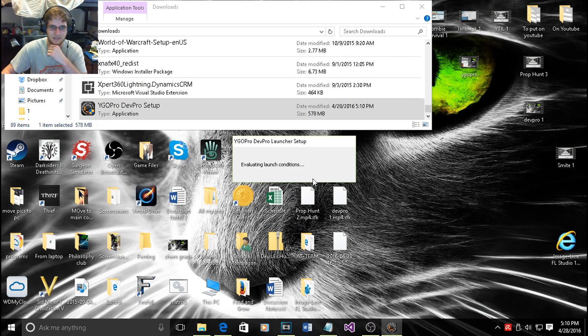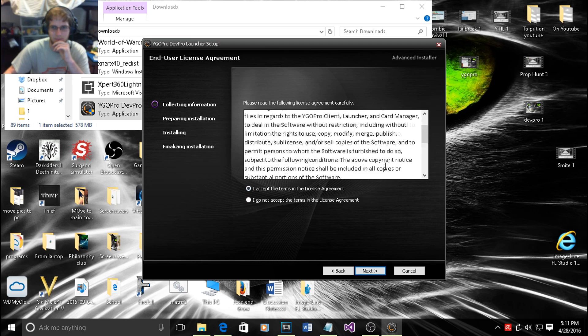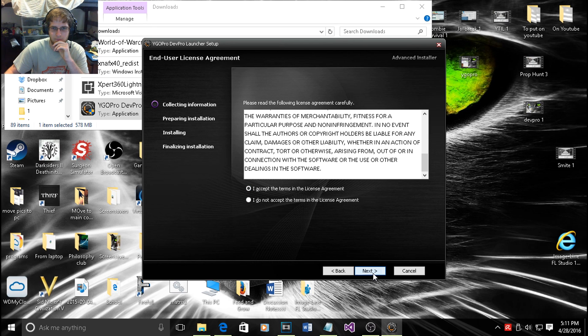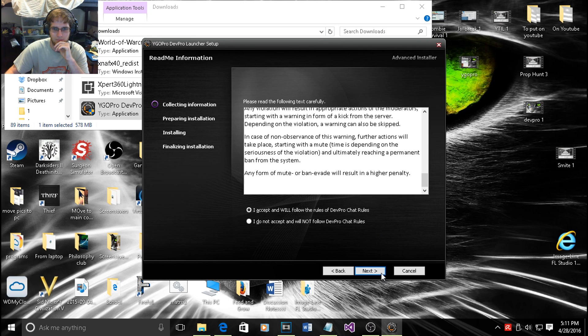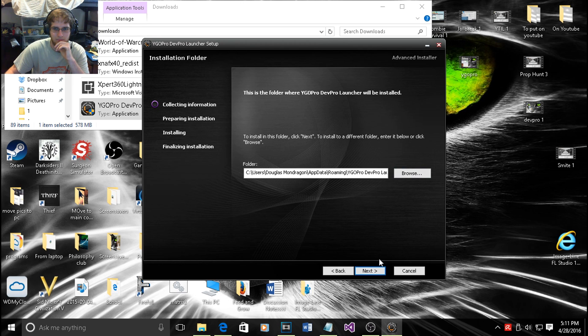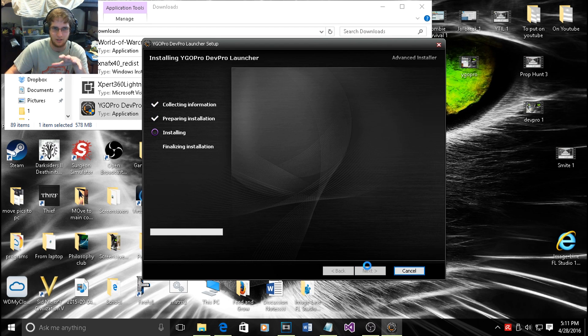Accept whatever it's doing. Choose your language — for me it's English. Then accept the terms, basically agreeing that you won't break any rules, illegally alter the software, or hand it out, which is weird because it is free.